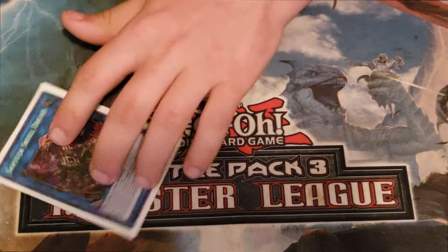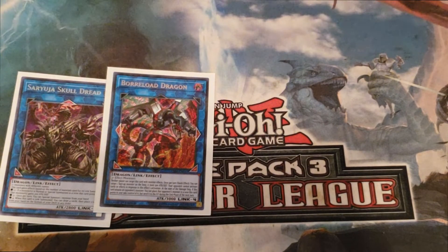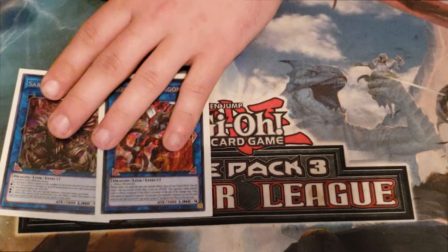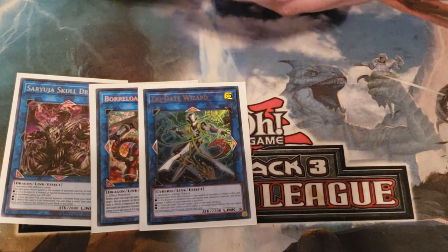Moving into the extra deck: starting off with the link fours, we have one copy of Saryuja Skull Dread and one copy of Borrelsword Dragon. You make Saryuja going first and Borrelsword going second — it's not really that hard. You can also make Borrelsword Dragon in the middle of your combos to help make your board better, because we are utilizing Trigate Wizard for negations, so Borrelsword's side arrows come in real handy.